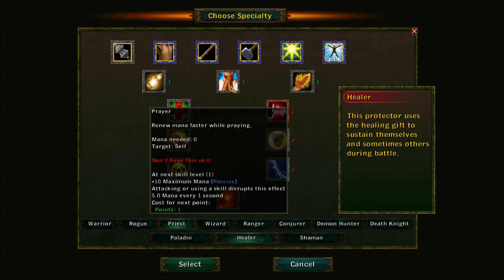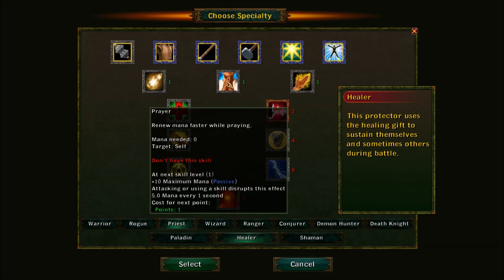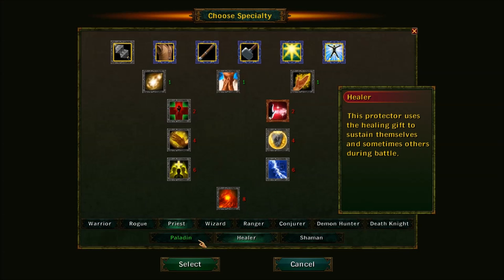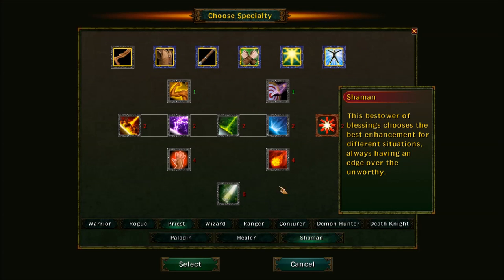The first tier of skills will always cost one point just to put the first point in. The next time it will require two, and every time you sink a point in, the cost goes up by one. The second tier costs vary — some are two, four, six, eight; others are one, two, four, six, ten; and some are one, two, four, and six. Some classes have something a little different — some will have five, or they'll skip two and go straight to four. Each one has its own little quirks.